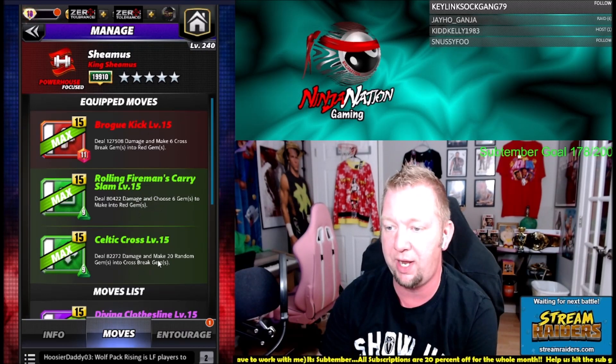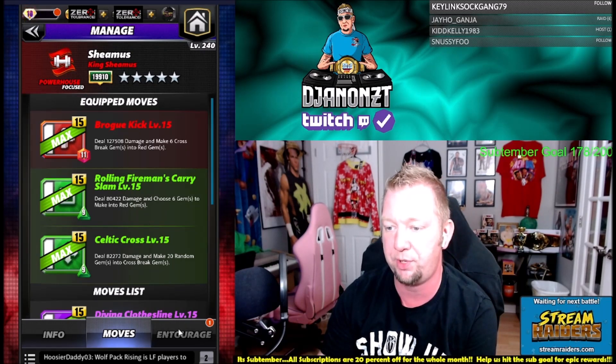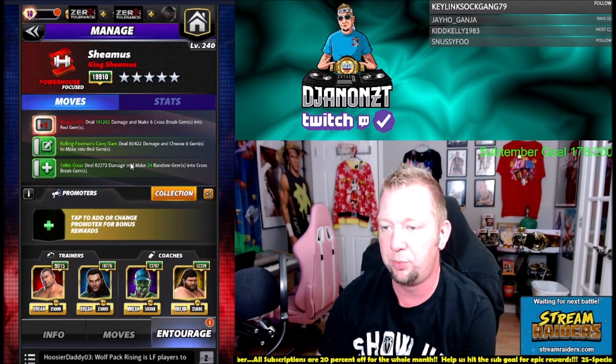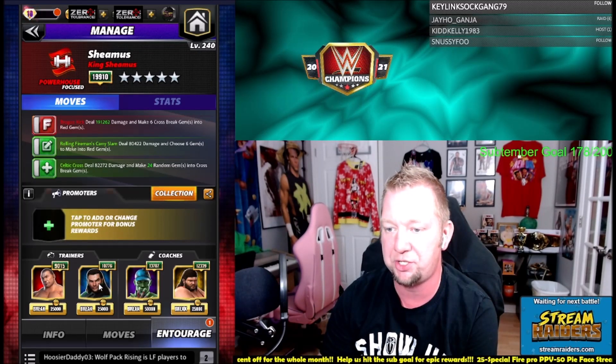We're going to choose red, make a whole bunch of random cross-breaks, then turn those cross-breaks into red and try to blow up the whole board. I'm going all damage buffs here — I've got Batista for red move damage and to start with an extra red MP, so the finisher is up to 191 baseline already.